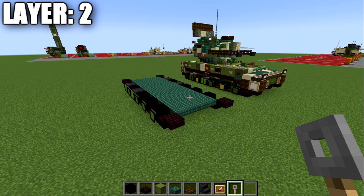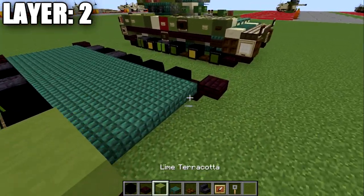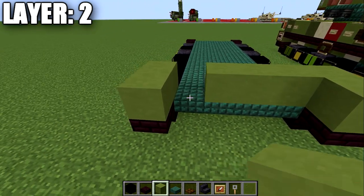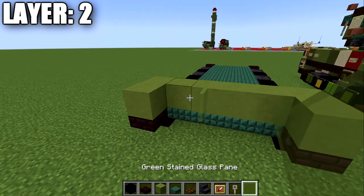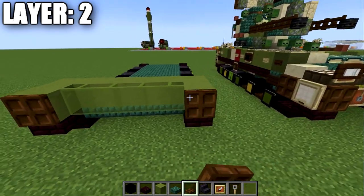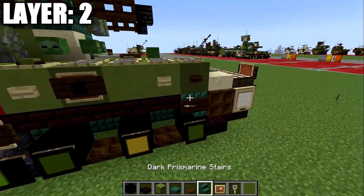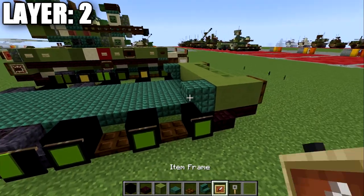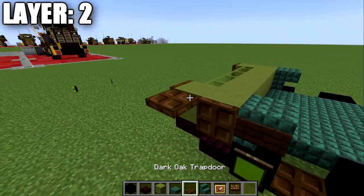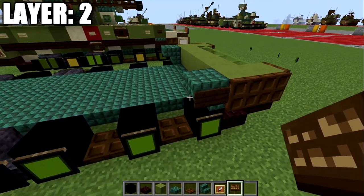Moving into layer number two: to start, we'll place down two lime green terracottas on the nether brick slabs, then a row of four across between the second set. Then we place a row of three green stained glass panes across between those slabs, and a dark oak wood trapdoor on the front of those blocks. After that, we grab a dark prismarine stair and place an upside-down stair on both sides. On the side of this stair, we place a dark oak wood sign. We also place dark oak wood trapdoors on the sides of the lime green terracotta blocks.